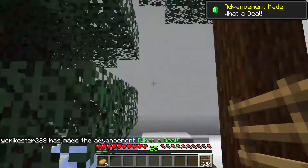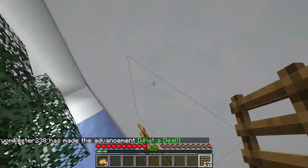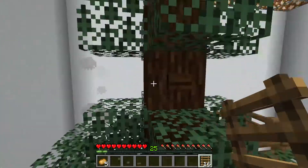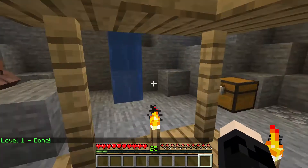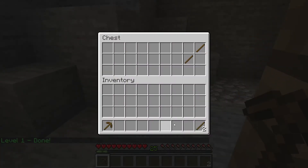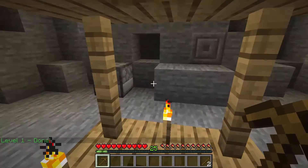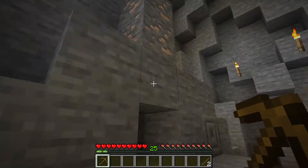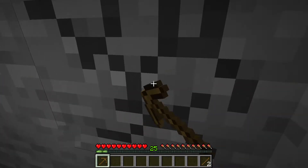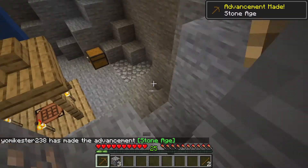I bet it's towards the top right there — there's a button! Nicely done. Now we've got a chest over here with a wooden pickaxe and some sticks. This villager wants a diamond for a spruce button, so we definitely need to get the diamond. There's a little bit of coal. I'll get cobblestone before I get the iron because I don't know if you can damage iron using a wooden pickaxe.